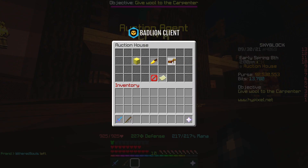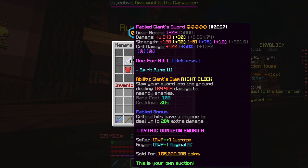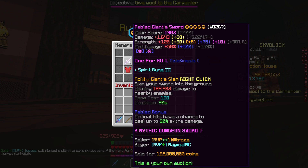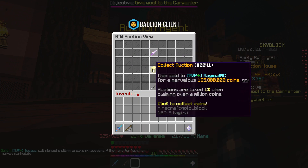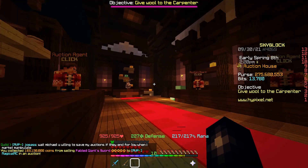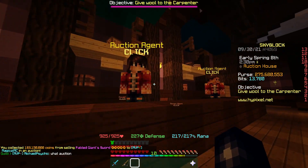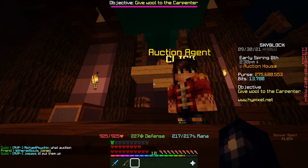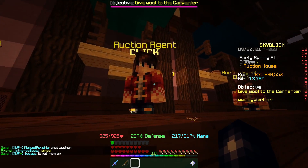It looks like one of our giant swords has sold - this one for 185 million. I think we bought it for 178 million, so in the end we ended up making about 3 million profit somewhere around that margin. We'll collect those coins - that means we're back up to 275 million, which is good because my options for snipes have now opened up a little bit more.